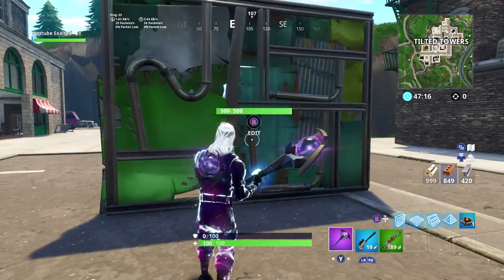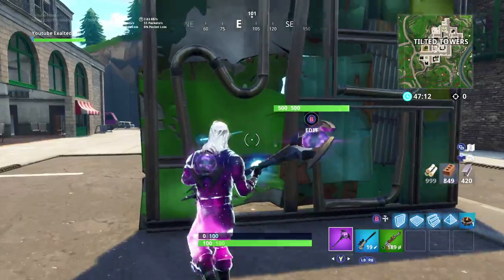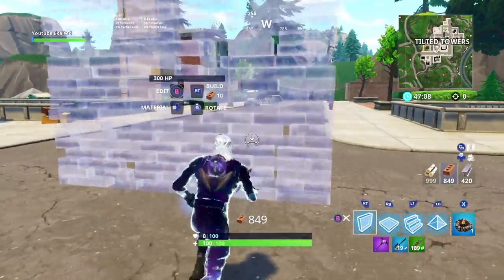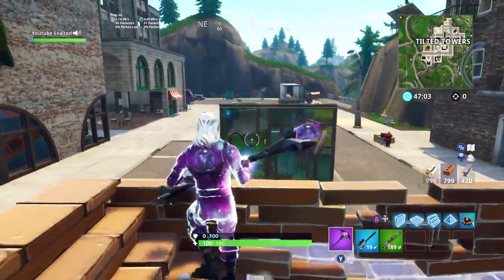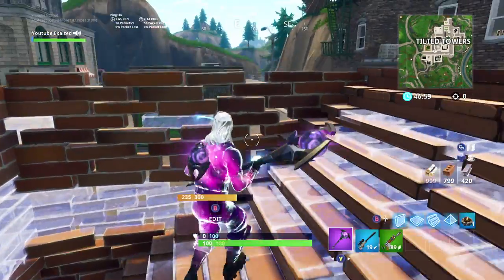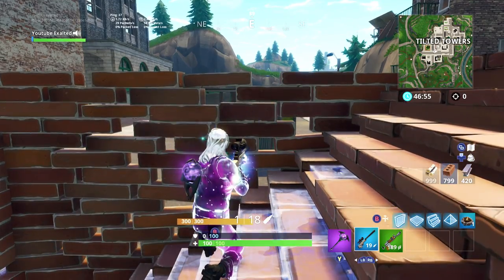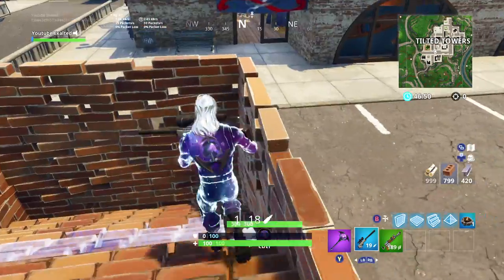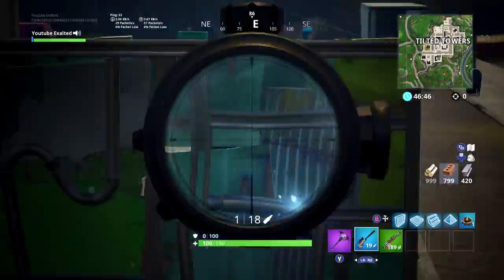You can shoot through walls at players, at structures, at whatever you want — through your own walls. We're going to pretend this is a player or a player's wall with 500 health. Let's say you're in your one-by-one and you're fighting metal. You're afraid that if you peek, the metal is going to one-tap you. So you build a window in the wall facing towards the opponent.